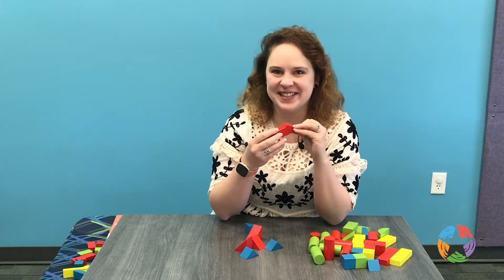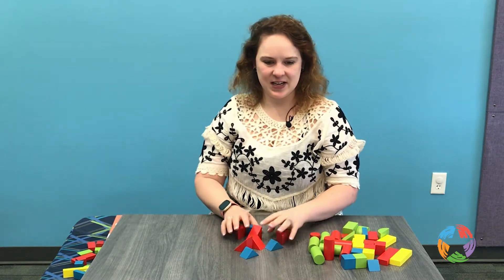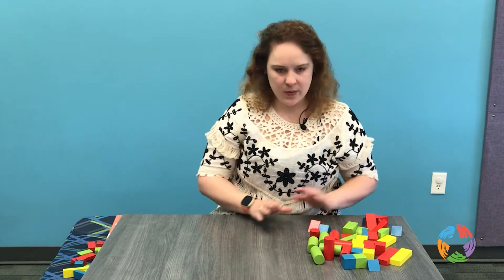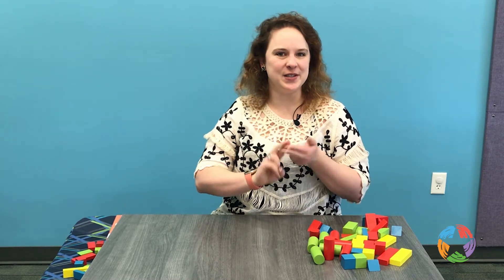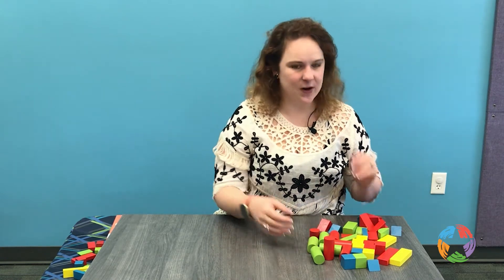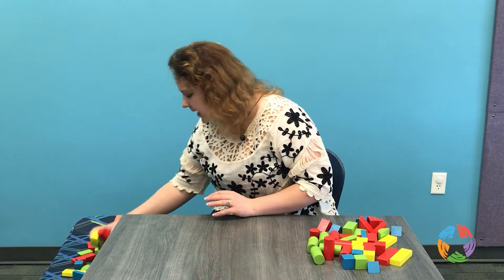We made three shape towers — one with a circle, one with a square, and one with a triangle. Let's see if we can use our fingers to build another tower using like shapes.